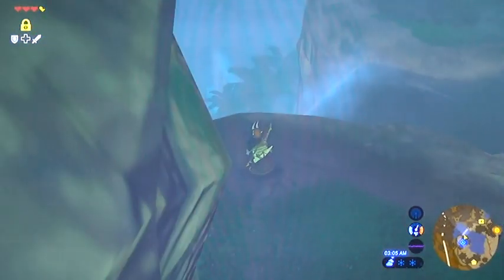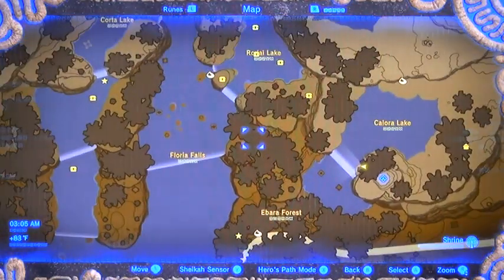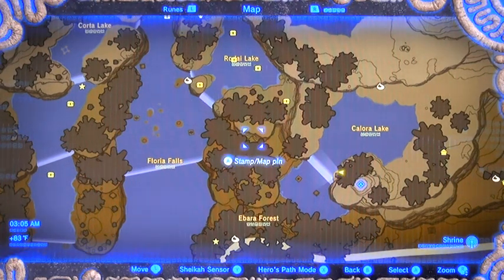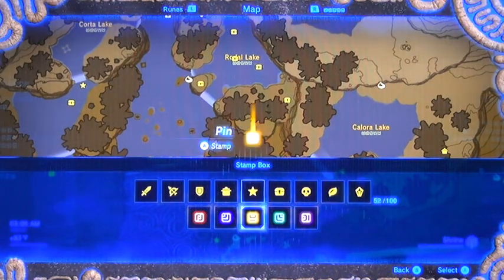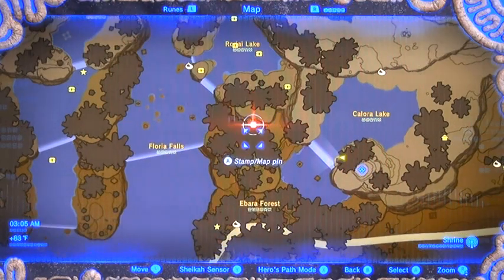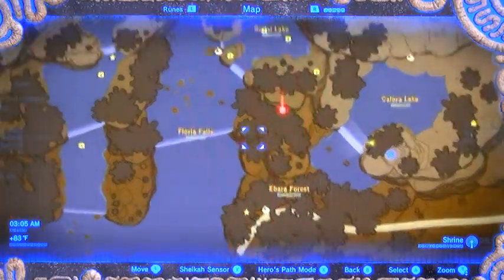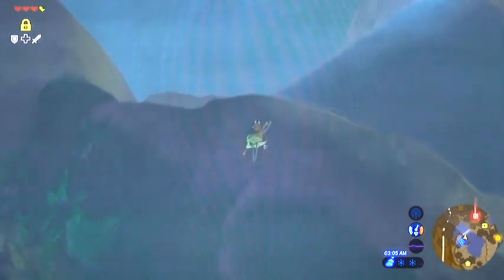Alright folks, so this next part of my rainforest walkthrough — we're going to be heading down to this little area. You should see a little niche in the sidewall of the cliff there. That's actually going to be a cave entrance; that's where we're heading. But there's also some goodies in this area, as well as in this little spot of the water here.